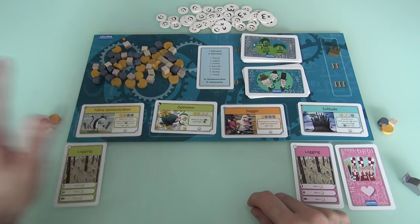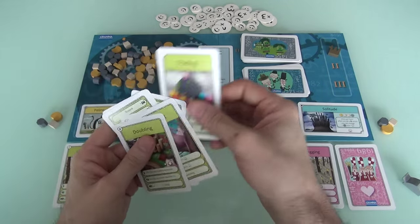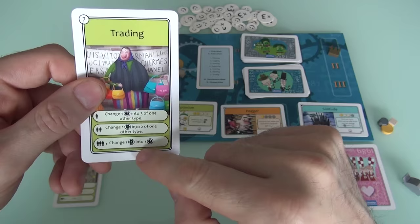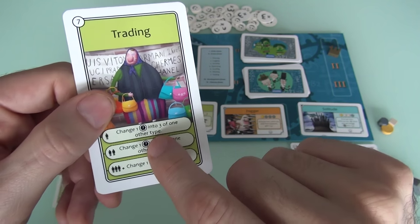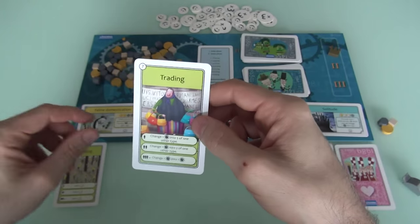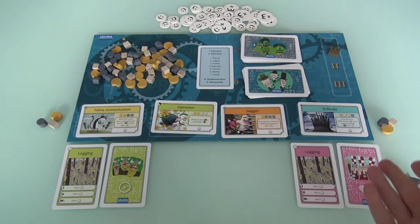The trading card breaks the normal paradigm. Normally you want to do something with one other player, or by yourself — the worst thing is to do it when everybody else does. But trading is the one action you want to do by yourself. If you trade by yourself, you can convert one good into three of another type. If you do it with another player, one good turns into two. If everybody trades, it's just a one-to-one conversion. I'm going to go logging and trading, hoping the dummy player is not also trading.